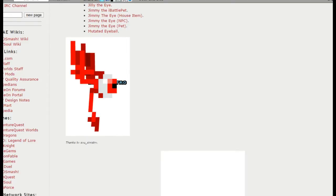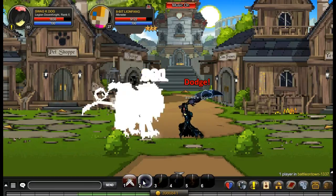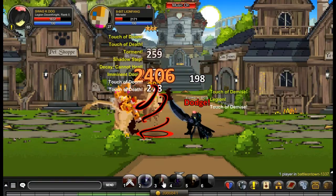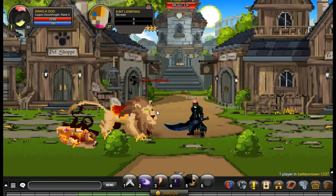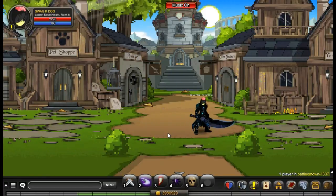All right, back to the game — everything's all pixelated. This is the trainer. I've got Legion Doom Knight, so he's no problem. Nothing's any problem; I'm level 65 Legion Doom Knight with full luck and champ. I love that — it's so cool. Let's kill him three times and then I'll end the video.